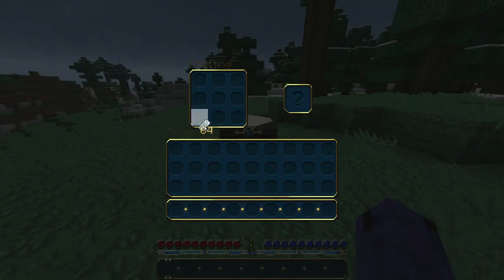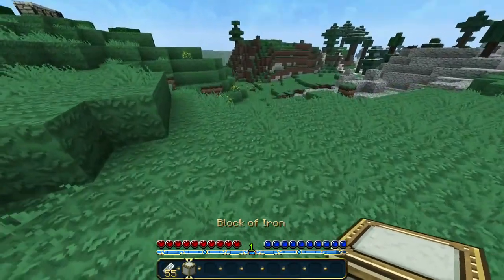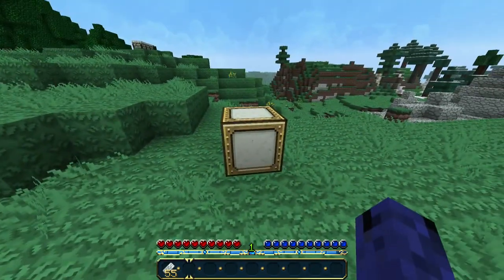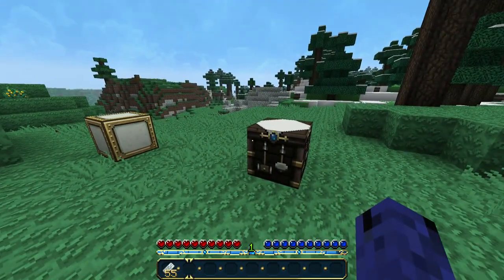We don't have one anymore, but just to recap — to make it, use the same exact layout, just fill up the crafting table and that gives you your block of iron. These are really good for making houses and stuff, they're heavy duty, but they are kind of hard to come by because nine iron ingots will take a while to mine and that only gives you one block. Anyway, guys, that's pretty much it — hope you enjoyed, hope you learned something, and I'm out. Peace!